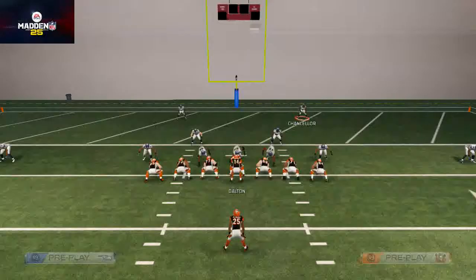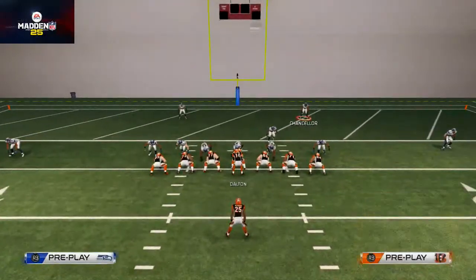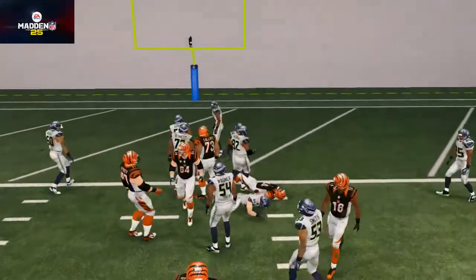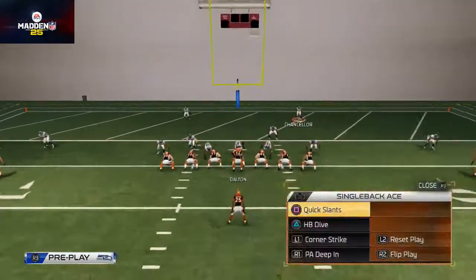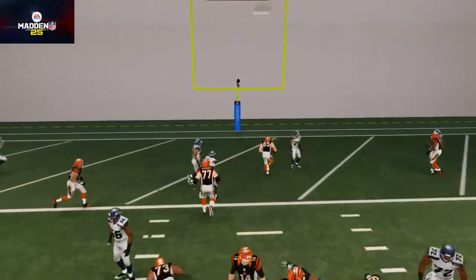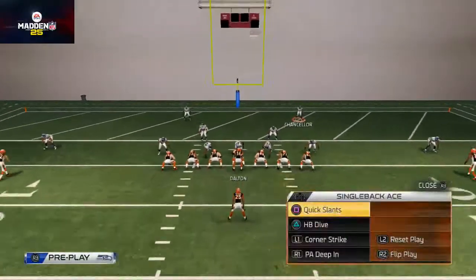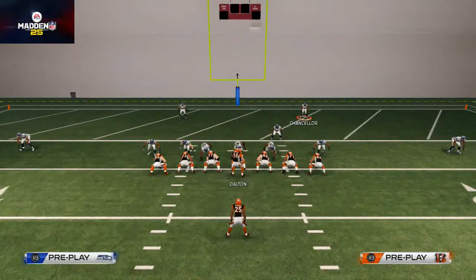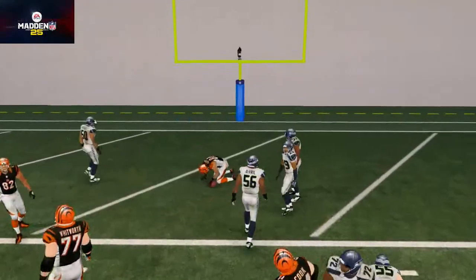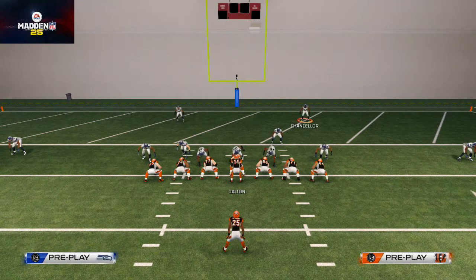The only thing to watch out for — and this is for any under-center quick passing scheme — is gap blitzes and things like that. You see another example of the play working to perfection. Once you start motioning everything, it makes this really deadly. Remember, this is a red zone scheme for situations where you need maybe one or two yards, and we're doing a pretty nice job converting these little snap-throw zigs.